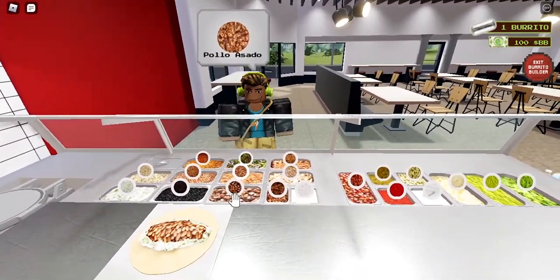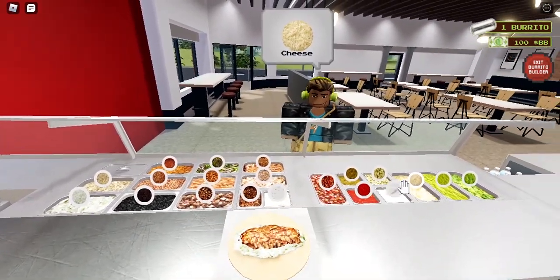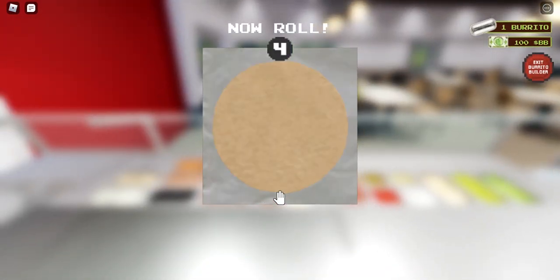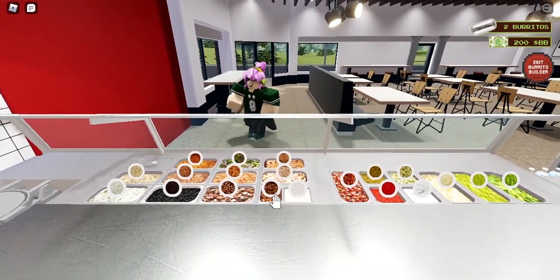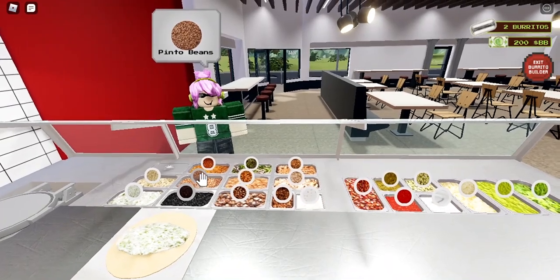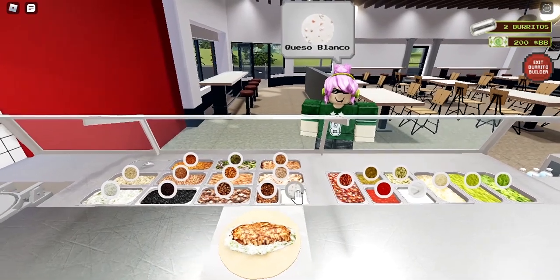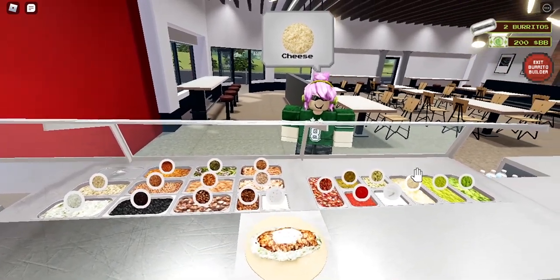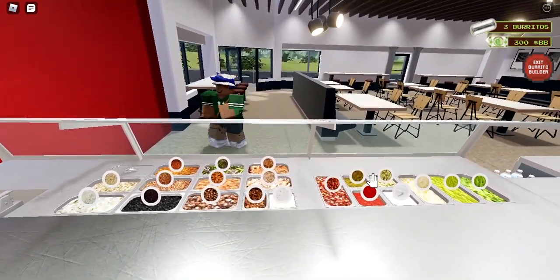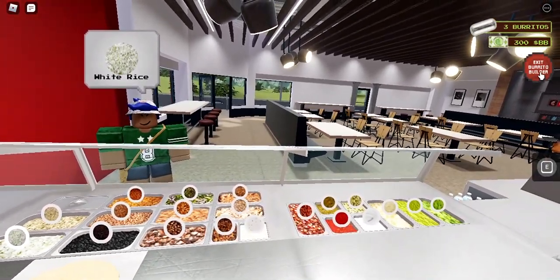Just make the burrito right here — it may be a little hard to see at first and will take some time to get used to. You need to make burritos 35 times total to complete all the items. Grab the ingredients the customer wants. It's okay if you grab the wrong one or drop the wrong one.